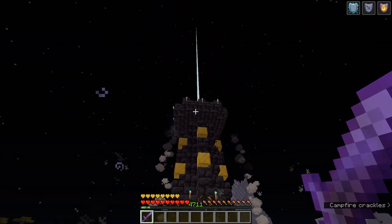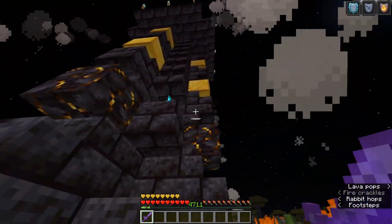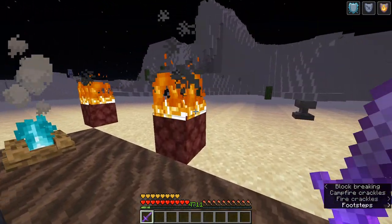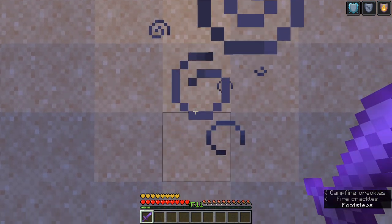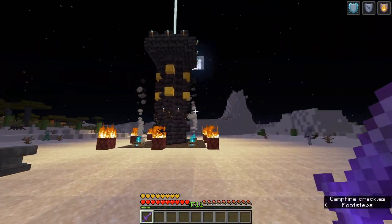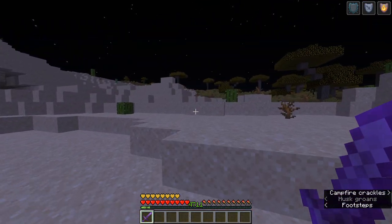You're finally ready to summon Herobrine. Go over to the structure and tap on every one of the gilded blackstones with your sword. Then pace 13 blocks back and look at the structure. By this point, Herobrine should be summoned into your world. It's only a matter of time before he finds you, and when he does… RAAAHHHHHHHHHHHHHHHHH!